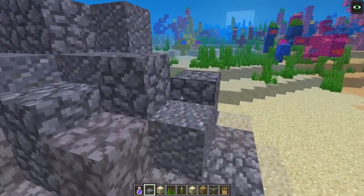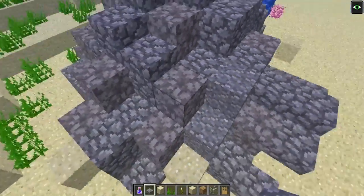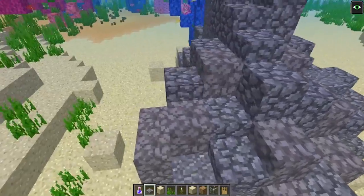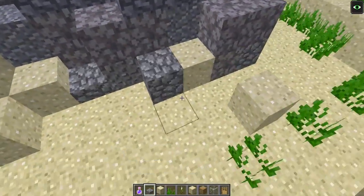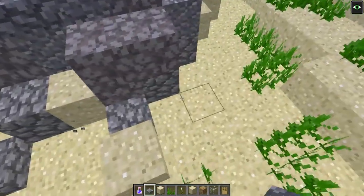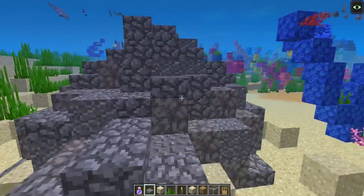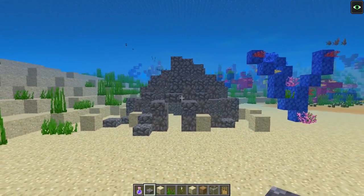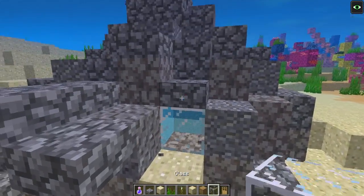I'm placing some cobblestone slabs around the boulder, and this is just to give a little bit more of a natural feel. Instead of it being block up, block up, block up, it's just going to make a more gradual, smoother look. You can see how that already looks smoother — it's not as edgy as it was before.